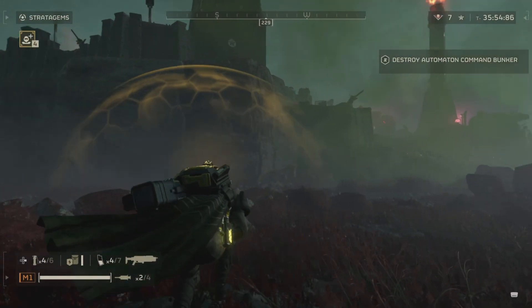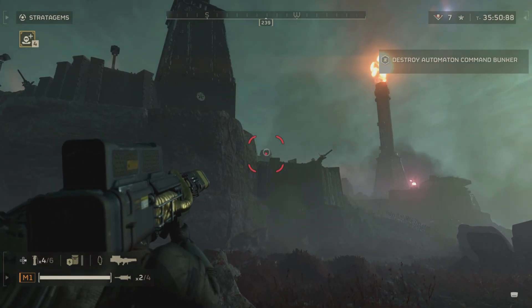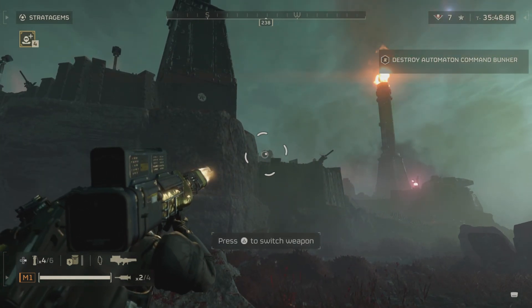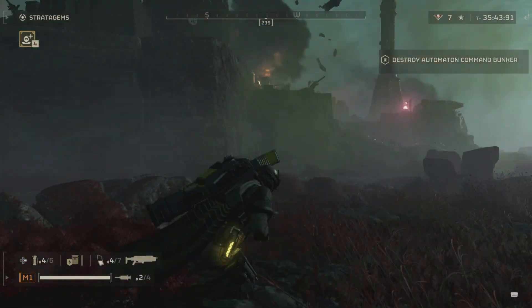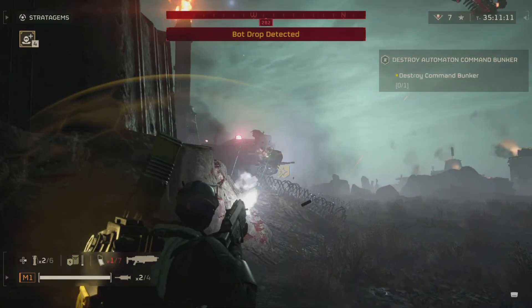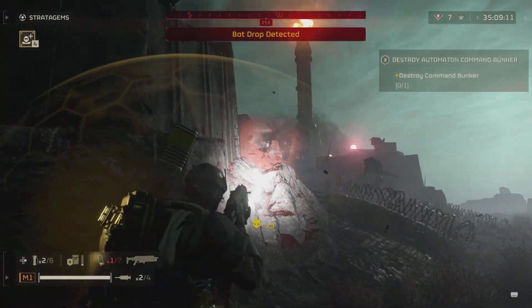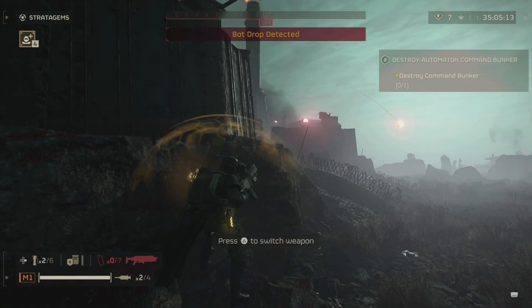If the Quasar Cannon isn't working for you, you could easily swap it out for the EA7 rocket launcher, but then it wouldn't be the Cannon Specialist — it'd be more like a Rocket Specialist. It's just whatever fits your playstyle, but I thought I'd put together this little build.